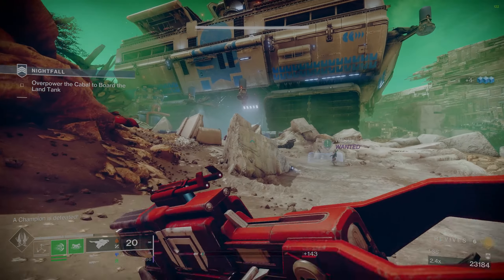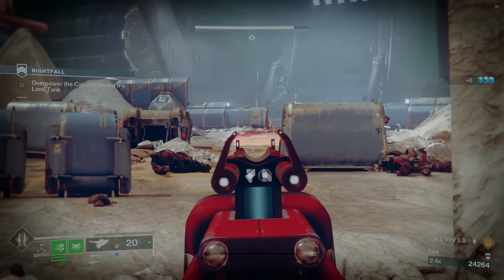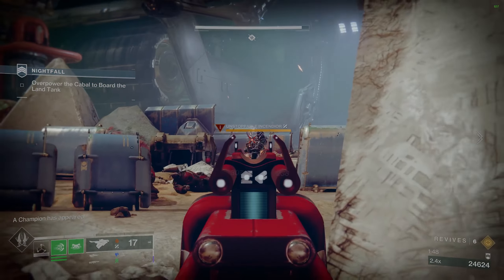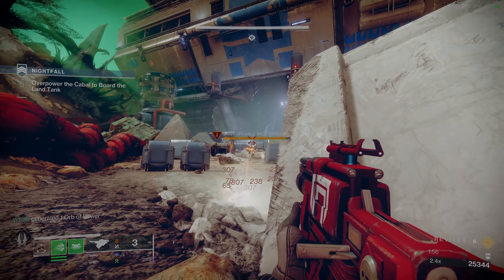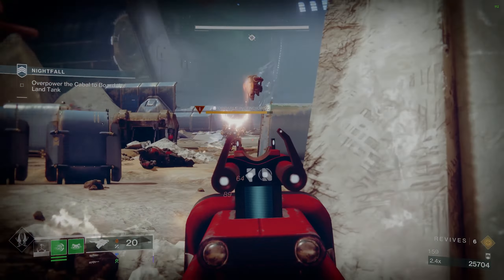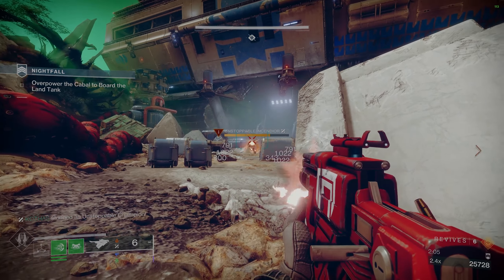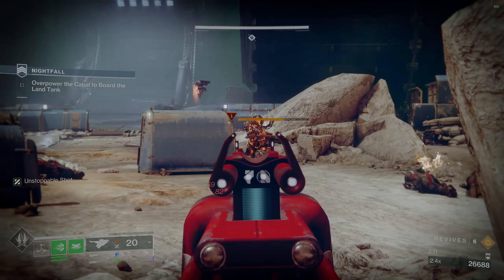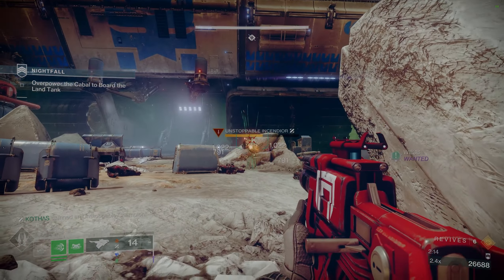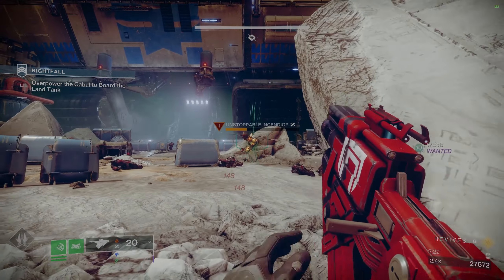We did our first run without a Well of Radiance and were totally fine, but it can help - makes it just a little bit easier. Starting off, you'll have to fight your way up this hill area. You've got a lot of enemies, Scorpius turrets, and both barrier and unstoppable champions. What my team likes to do is make our way up the left side of the hill and use it as cover - it's a lot safer than fighting up the middle or right side. The Scorpius turrets will kill you extremely quickly, so make sure to take them out before you head into any open areas, right when you see them, and preferably at a distance.